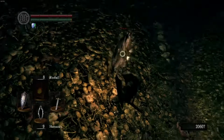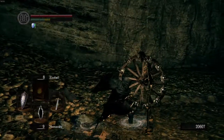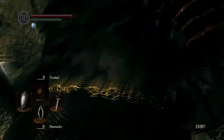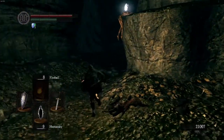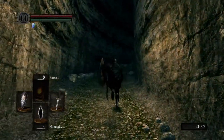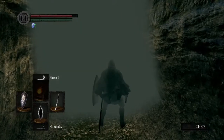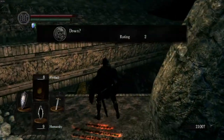In the background you can hear the blacksmith tinkering away at his station. I think he might actually be this way — I just haven't quite figured out how to get to him yet. There's gotta be a switch around here somewhere. I know I'm missing something to access him. This should be the mid-boss fight of this area — okay, I'm right, nevermind.